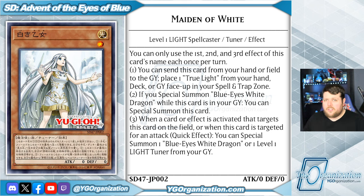That gets you nine stars and one of the two tuners required to summon this ultimate spirit dragon. And lastly, when a card or effect is activated that targets this card on the field, or when this card is targeted for an attack, you can special summon one Blue Eyes White Dragon or a level one light tuner from your graveyard. Fans of the original Maiden with Eyes of Blue will recognize that last effect.